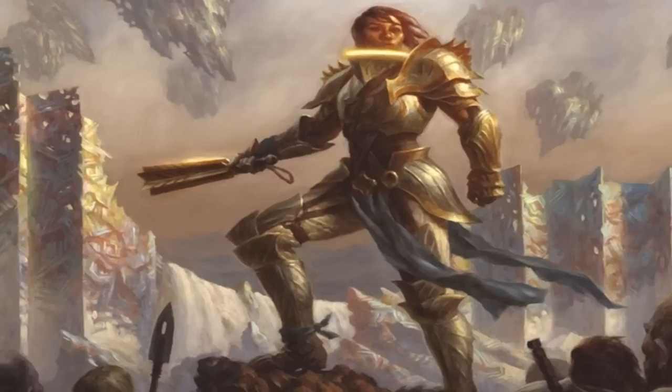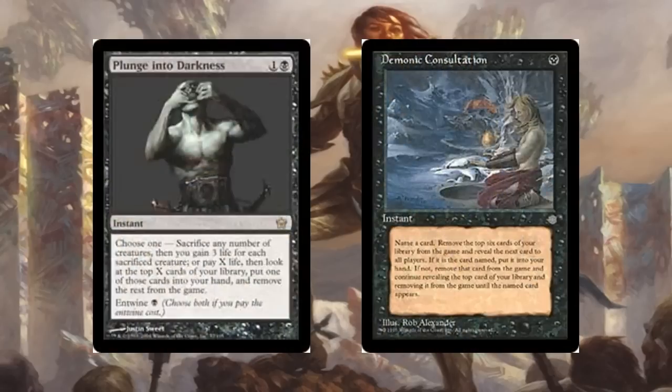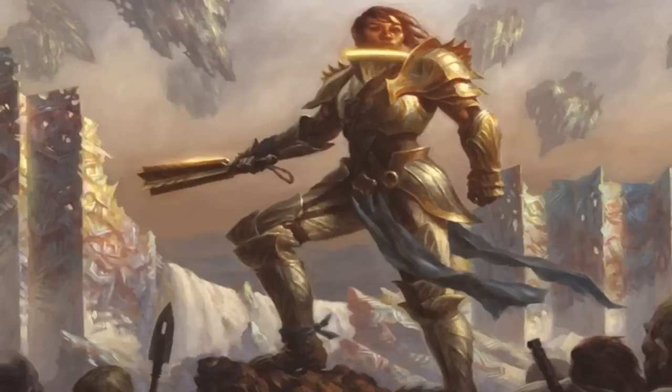The deck is entirely combo-centric but capable of holding out to mid-to-late game with decent control. A couple of other important cards worth mentioning: Plunge Into Darkness and Demonic Consultation. These get you what you need while potentially exiling one of your cast-from-exile creatures — which could be just as good as Demonic Tutor, arguably even better in certain situations. The deck is weird, not what you'd expect.